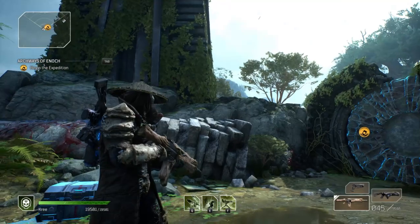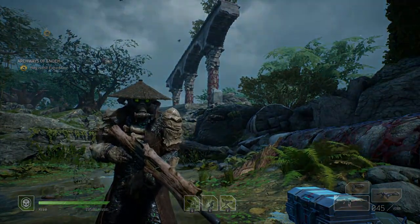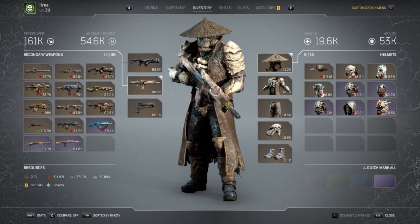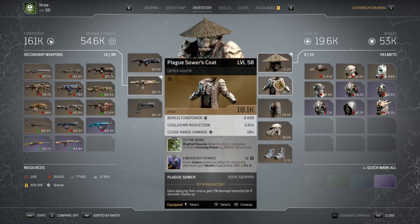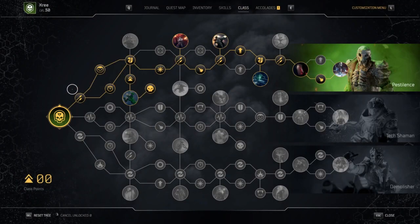Welcome back to another video. We're going in with only our infernum seed here, trying to gold this expedition. We have some pretty high damage setups, a little bit of resistance, and that good old tried and true golem. Let's look at our skill tree real quick.